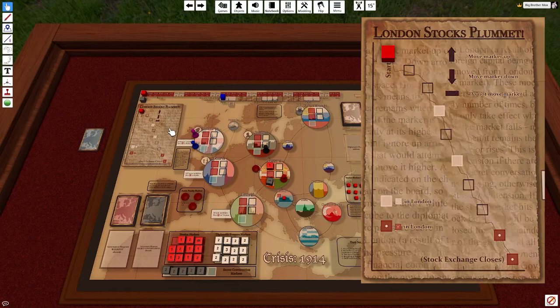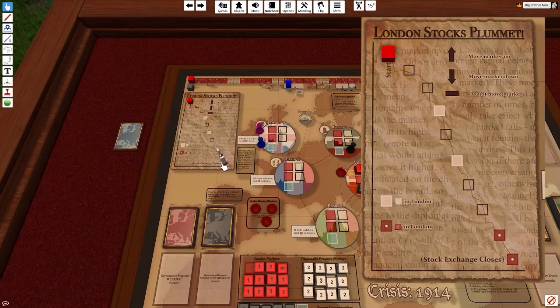To the top left, under the timeline, there's a stock exchange. It will go up and down based on the tension cards drawn. It only has two effects on the game: either raising London's war tension by one, represented by the red spot at the very bottom, or adding a free contact on London, represented by the blank white spaces. If it reaches the very bottom, meaning it hits the second tension piece, the stock exchange will close and will no longer be active.